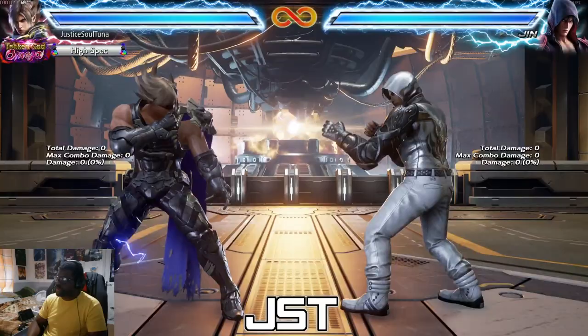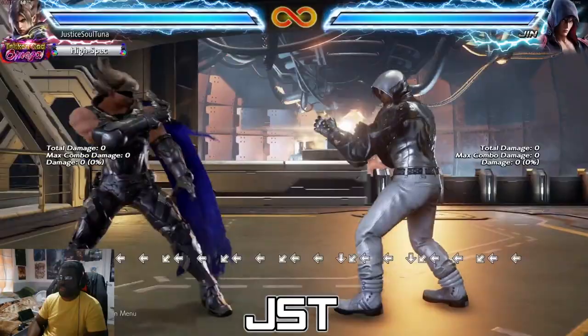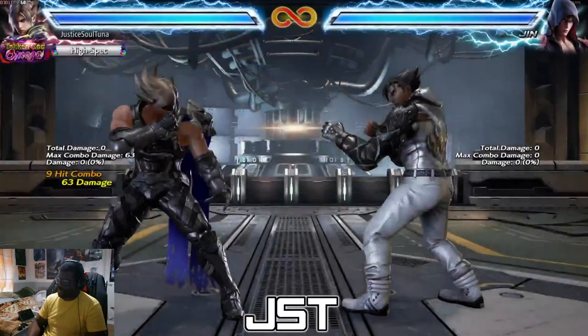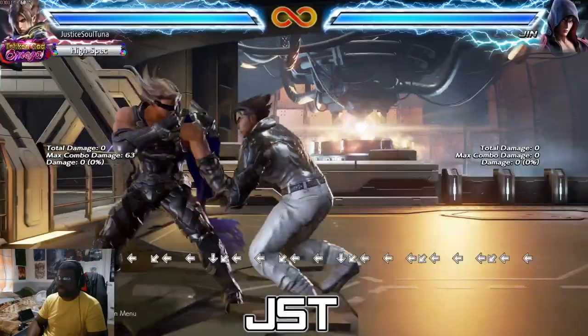The only good reason to use the forward 1-2-3 variant is if you want to hit the wall on a large stage. On a bigger stage like this you want forward 1-2-3 because it has more wall carry.